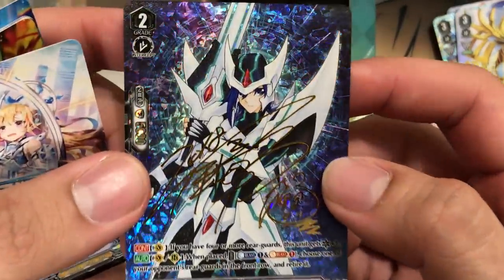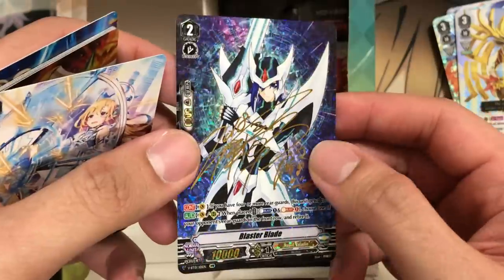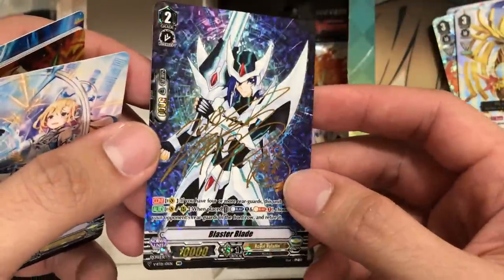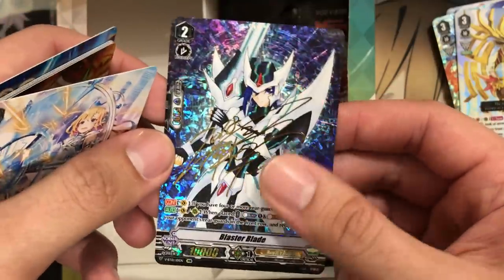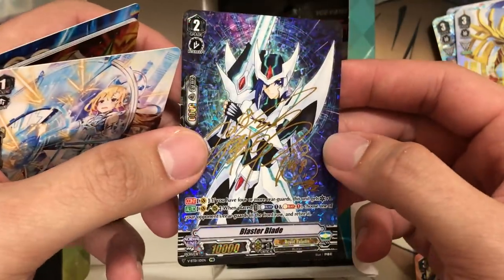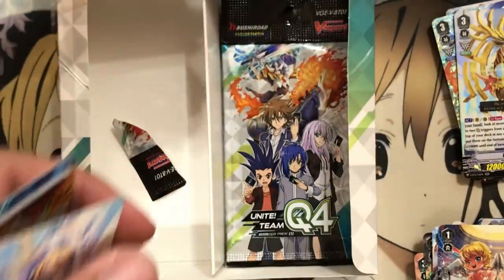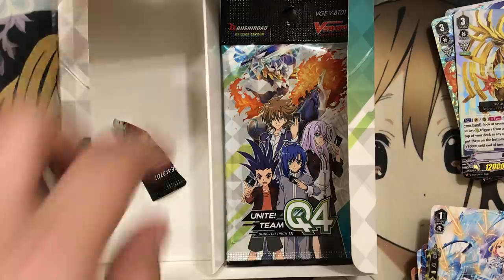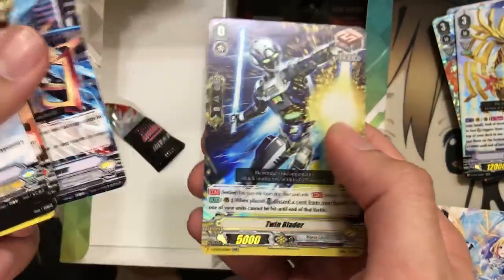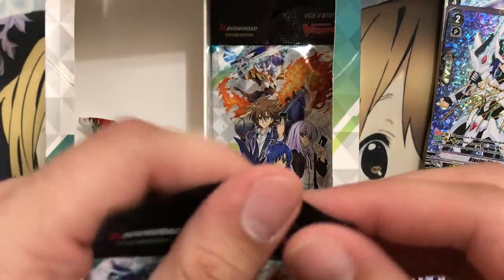Oh nice, awesome — Blaster Blade! I think this is the Image Rare — this is the one with Aichi Sendo on it. I think it's one per case too, so very, very lucky since I was able to get ten boxes and I pulled this one. It's even got Aichi's autograph on it, and box number two too! I think it's an Image Rare because it has Aichi on the front — very, very nice. Now all the Aichi fanboys can appreciate that. I think it'd be cool if they do it with Ren as well, like with Blaster Dark. And then Soul Saver Dragon for another triple. Very happy I pulled it.